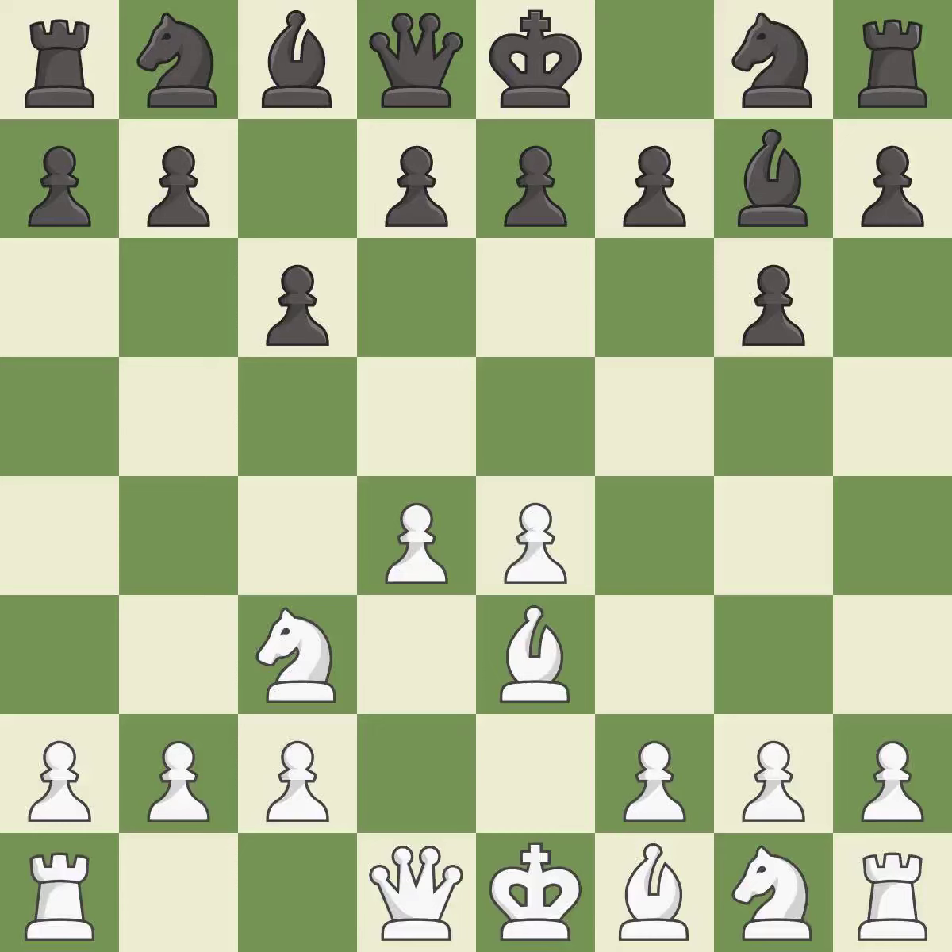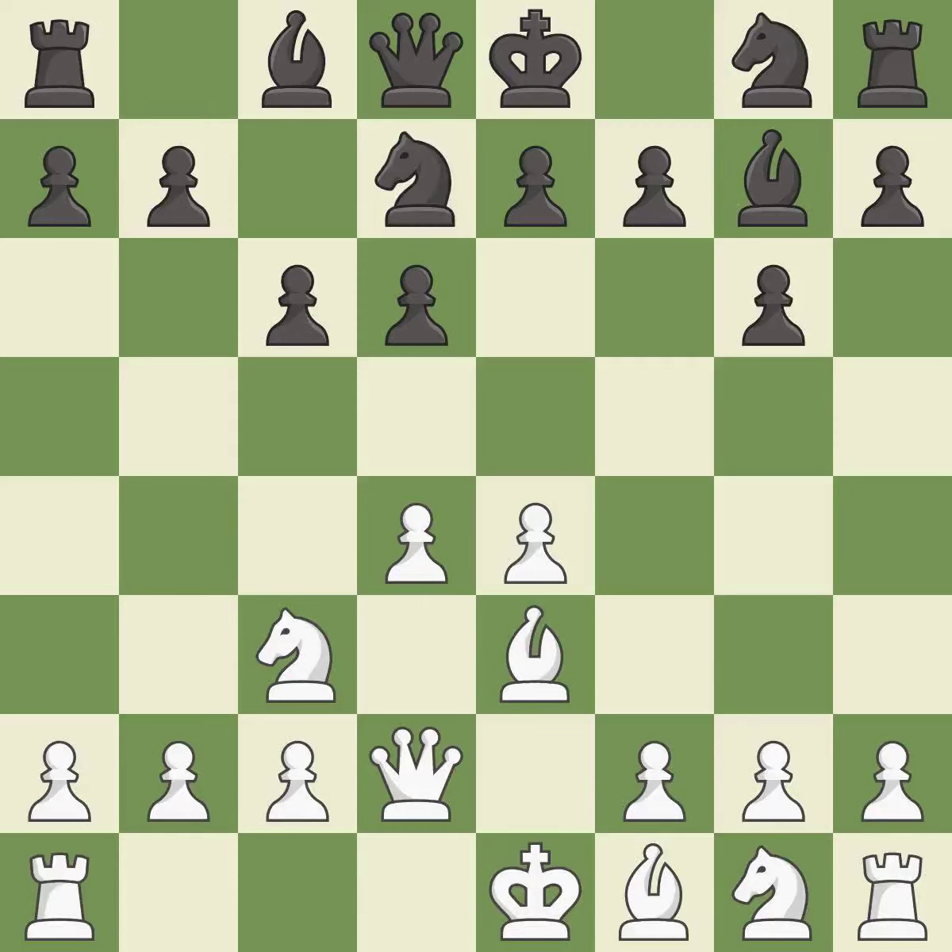This develops a bishop off its starting square, getting it into the action. The bishop is ready to be developed to an active square. This develops a queen off its starting square, getting it into the action. This activates a knight by developing it off of its starting square — it is the last book move. That's what I would have recommended. It is best.